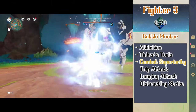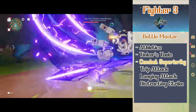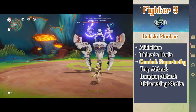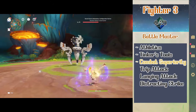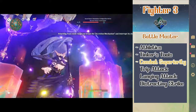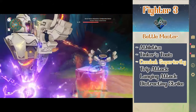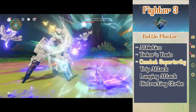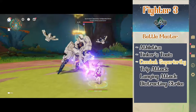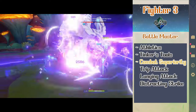Level 3 fighter gets Shilonen the subclass battlemaster. Battlemaster gives Shilonen proficiency in athletics and tinkerer tools which she can use with fast crafting. Combat superiority gives her 3 maneuvers being trip attack, lunging attack, and distracting strike, and 4 uses of the 3 maneuvers total. Trip attack lets an attack deal extra damage and then make the target make a save or be knocked prone. Lunging attack lets her use a dash action as a bonus action and if she moves 5 feet and hits with an attack she can deal extra damage. Distracting strike on hit lets her deal extra damage and if the target attacks somebody other than her they have disadvantage on said attack.